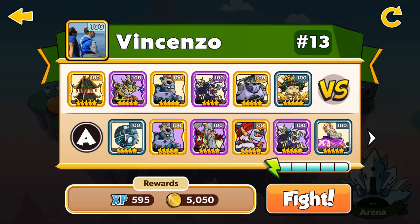My enemy Vincenzo has the Pagoda 5 stars level 100 and the Sun Goddess 5 stars level 100. Let's go.